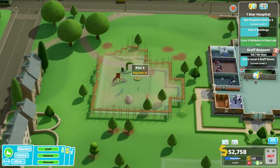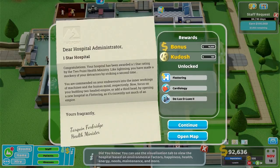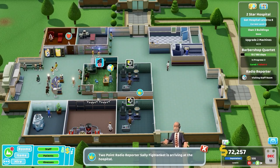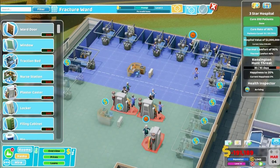Quickly set up a starter set of offices — registration, general practice, general diagnostics, pharmacy, restroom. Seat the first administrators and medical staff, buy a couple of vending machines with food and drinks, and then act according to the situation.